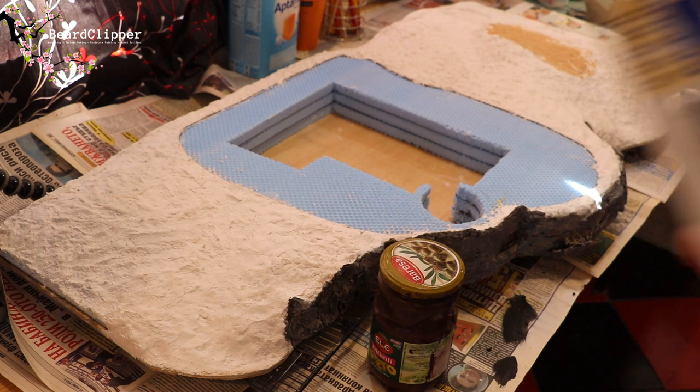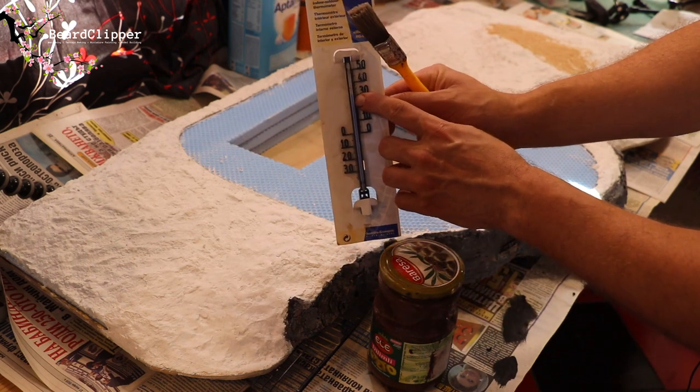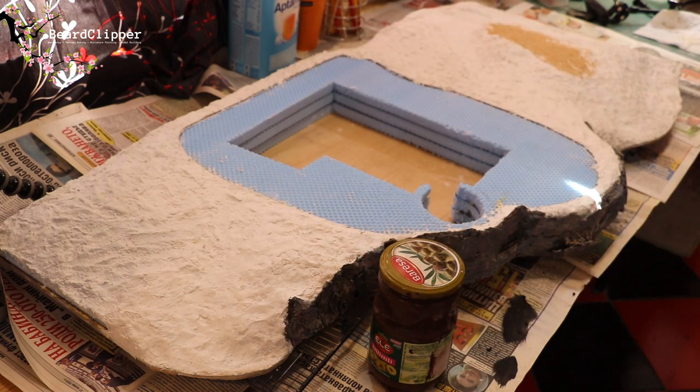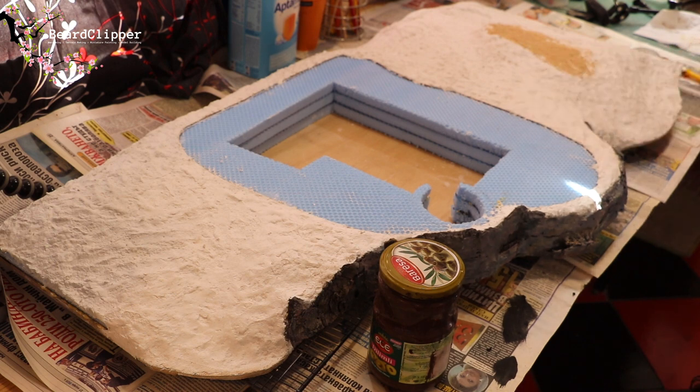It's 31 degrees inside currently. It's a bit too hot, really. So I'm just going to crack on, get all of this covered in the brown paint, scatter sand on it, and leave it to dry. All of this white stuff will be painted brown with sand on top.